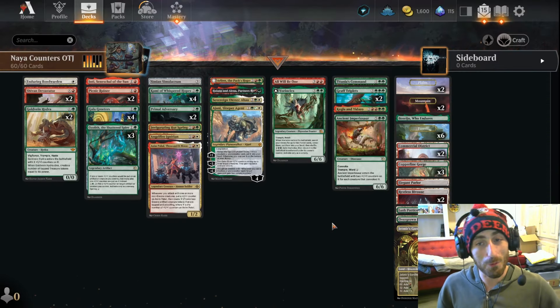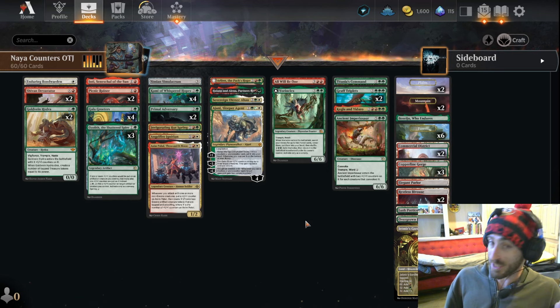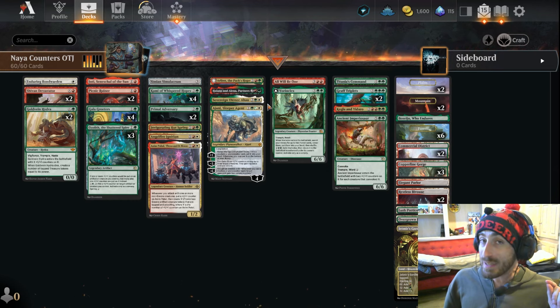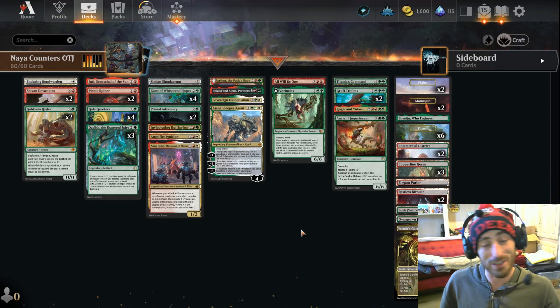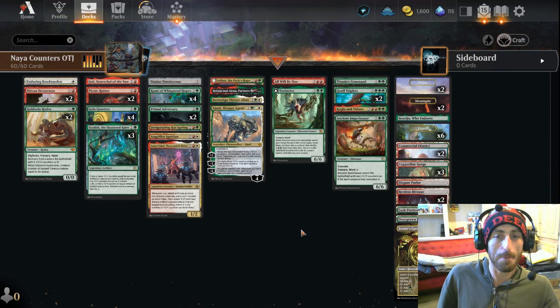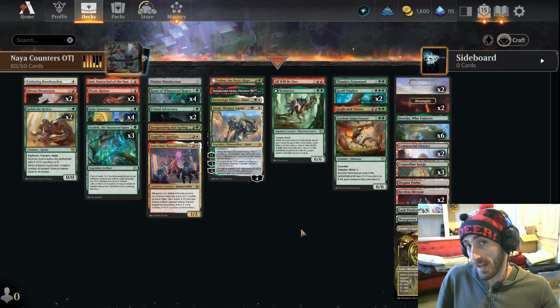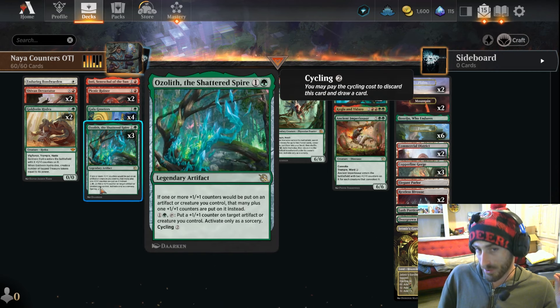What's up, it's your boy Zach, back with another one. It's Naya today — it's a counter deck. I don't want to scare you away though; it's absolutely insane. We are playing tons of rares and mythics — it's sort of a jumble of all the best cards in these colors that share a common theme: hit fast, hit hard. I'll start with the Ozolith — every time we put a counter on our guys, we're getting more counters.